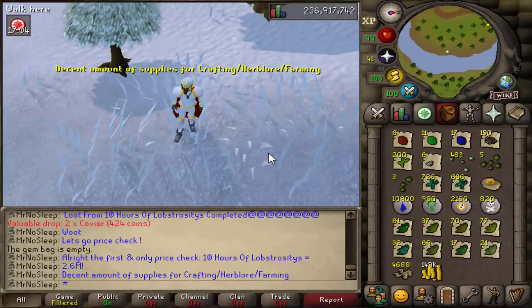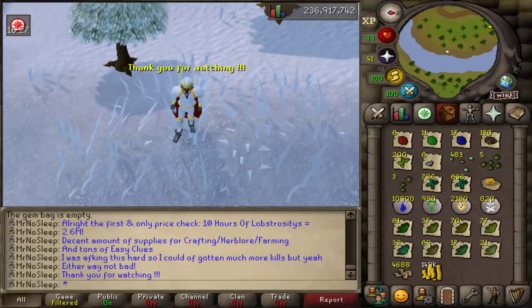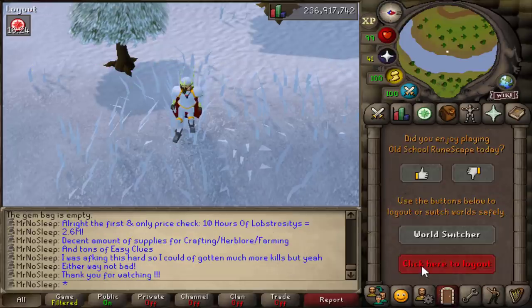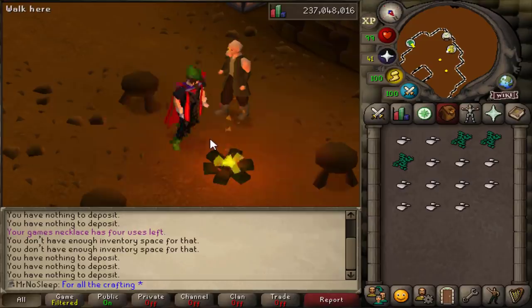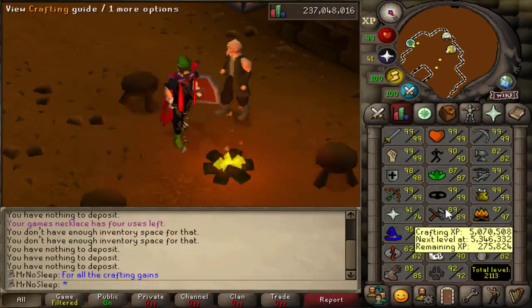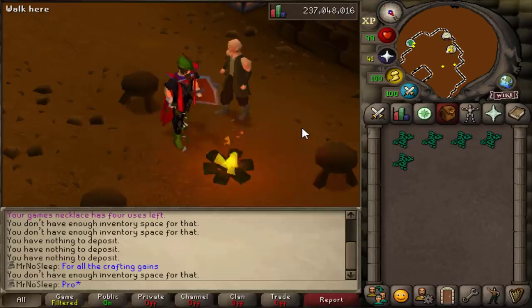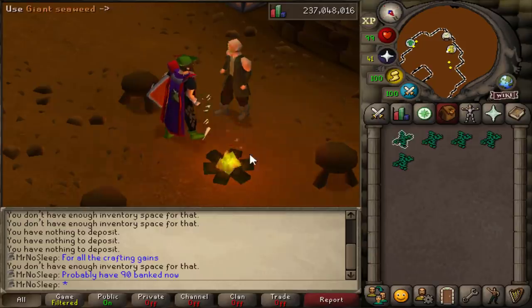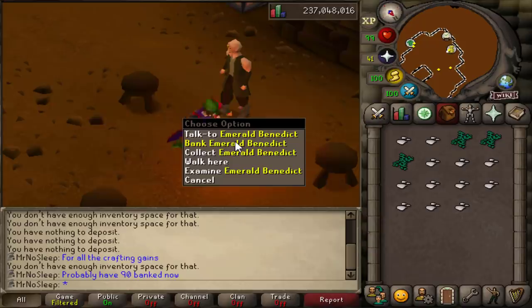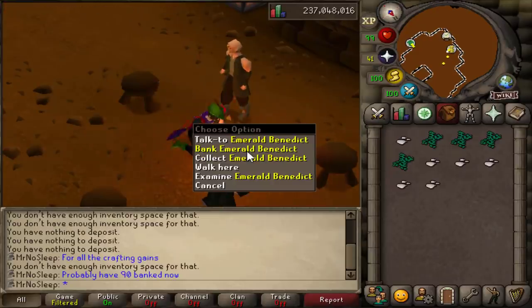We made roughly 2.6 million from 10 hours of lobstrocities. My peak hour was around 210 kills, but the normal was probably 170 — if you use a trident or pay more attention, you can get much more kills per hour, resulting in more seaweed. As an ironman, you only need to bring out four giant seaweed every inventory, cook them on a fire, and you get a full inventory of soda ash. With my ironman nearing 90 crafting, I couldn't have picked a better time for all this seaweed.